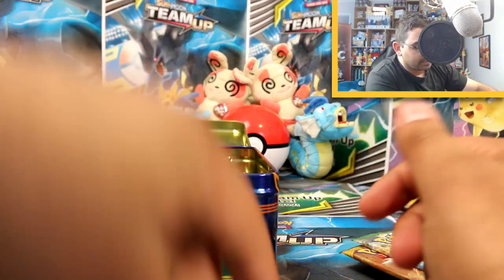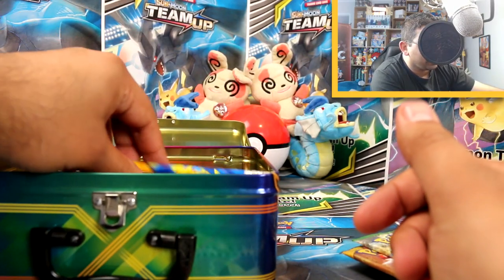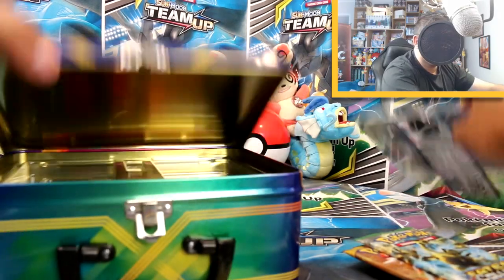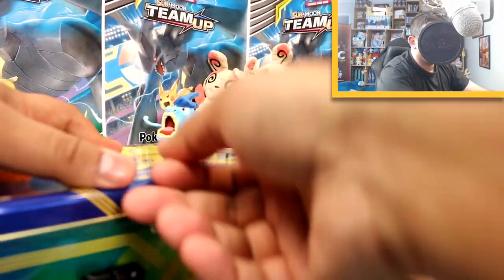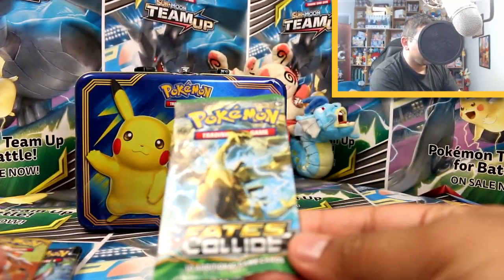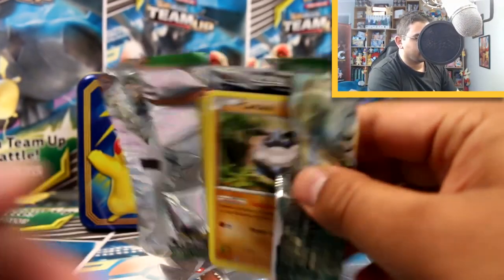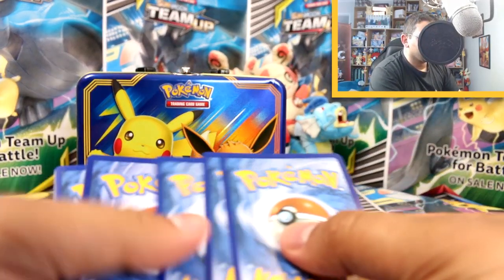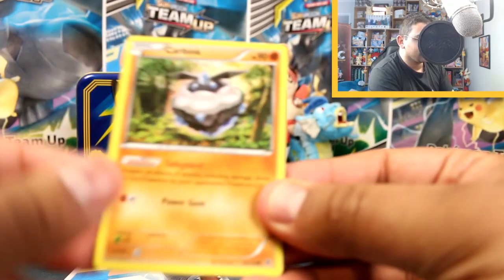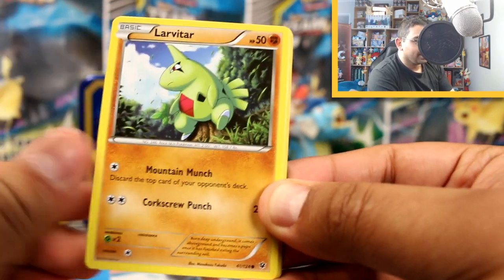Okay, let's crack on to the pack openings now. Let's see how our luck is. We'll start off with X&Y Fates Collide, being the oldest of the lot. At this point I'm not sure if I can take any more great pulls, so we'll see how this goes. Let's focus the camera. We've got Carbink, Larvitar...